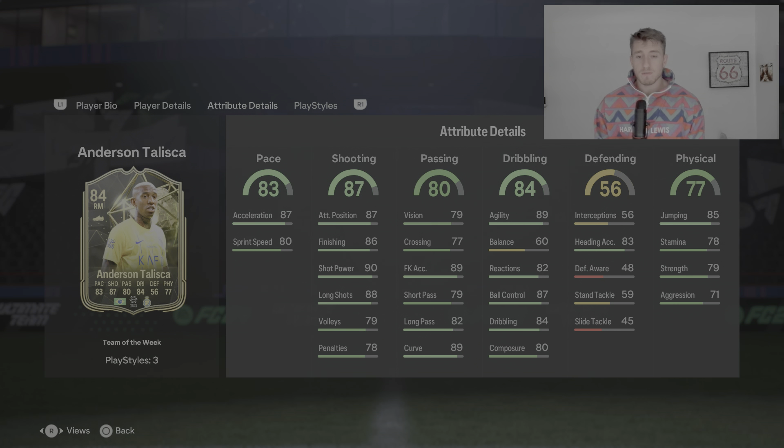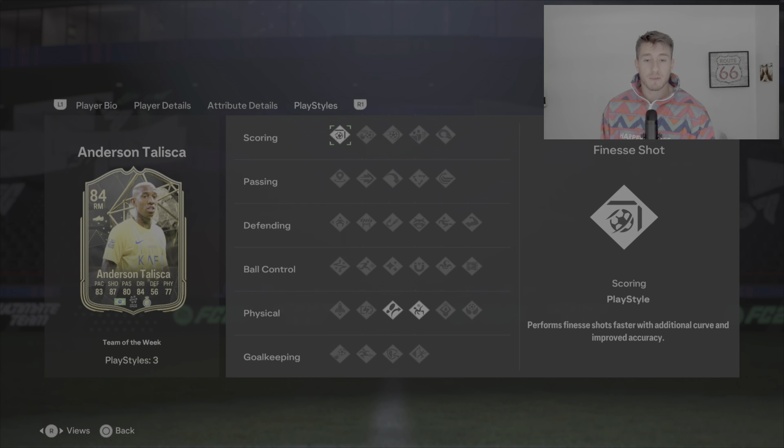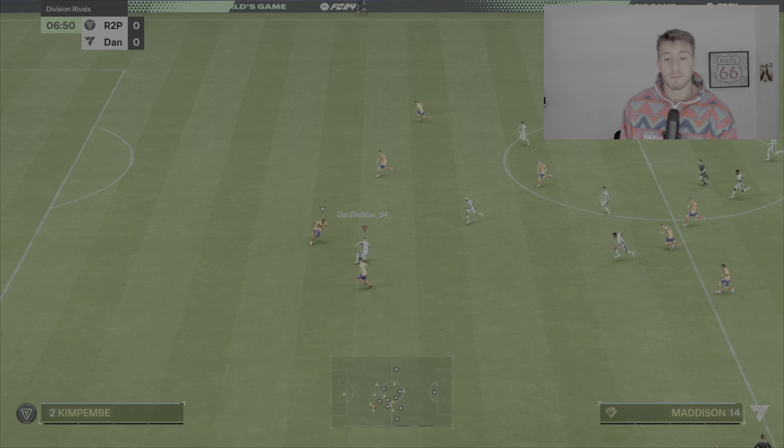77 physical with 79 strength — that's a very solid card. 85 jumping to go along with that heading accuracy, really good for crosses. Corners and crosses are a lot more powerful on this game than previously, so heading is quite an important feature. For play styles, he's got finesse shots with increased accuracy and curve, outside of the foot shot, and the acrobatic play style with overheads and volleys — some good play styles on him as well.